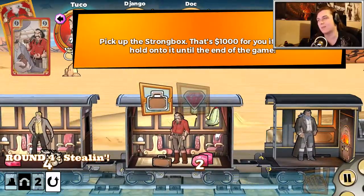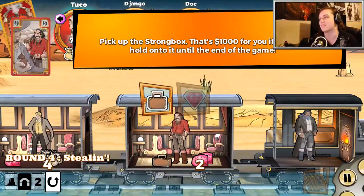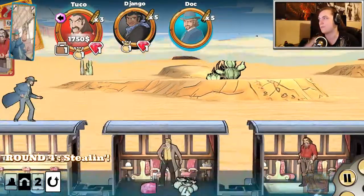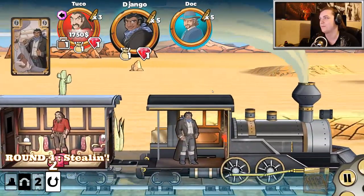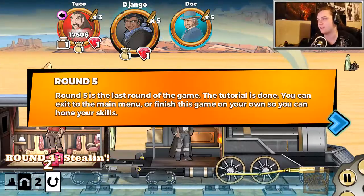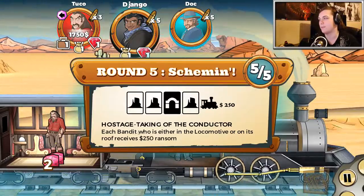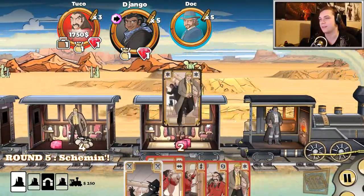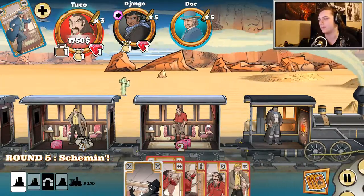I really wish I would have played the board game — I think it would have been more fun if I already had experience with it. So if you're a fan of the board game, you're really gonna enjoy this because it's almost identical to the board game. We're gonna pick up the briefcase and get an extra thousand dollars. Round five is the last round of the game — the tutorial is done. You can exit to the main menu or you can finish the game. So let's finish the game. Each bandit who's either in the locomotive or on its roof gets a $250 ransom.